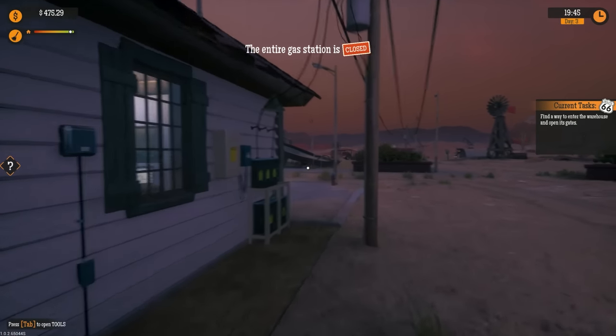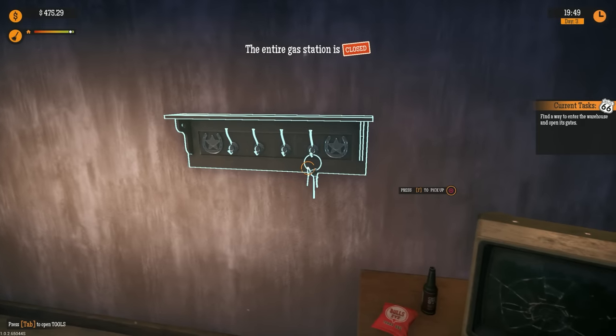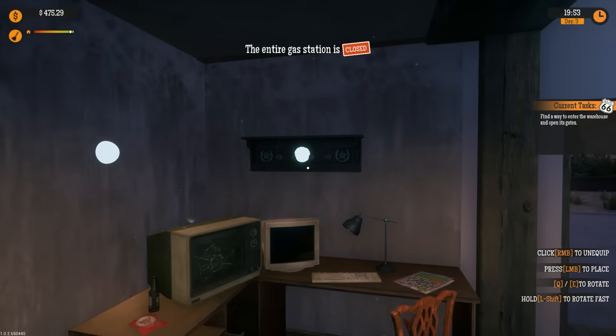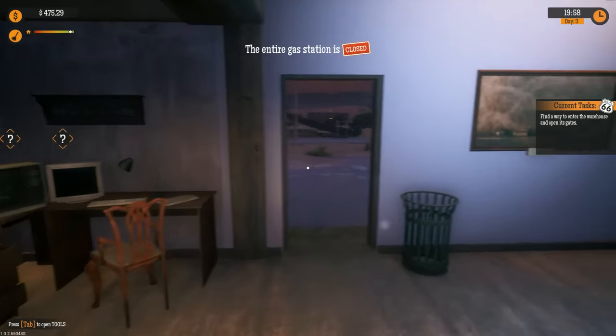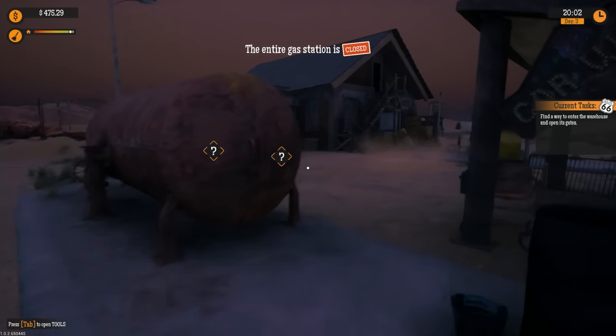So last episode we got our first upgrade, and today I think we're going to take a look at something. We got the keys — oh, that's not what I wanted. I meant to pick up the keys. Okay, so: find a way to enter the warehouse and open its gates. So we have a warehouse here.